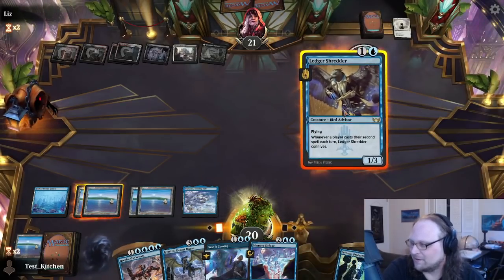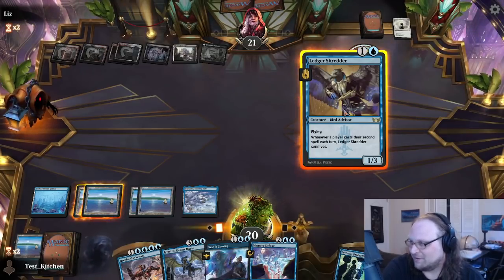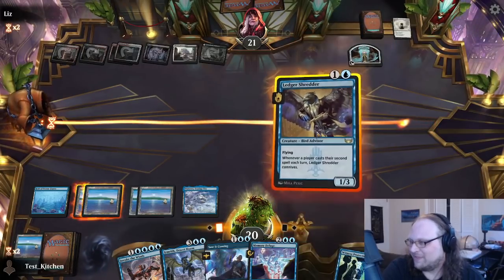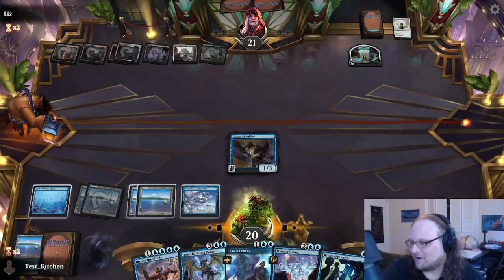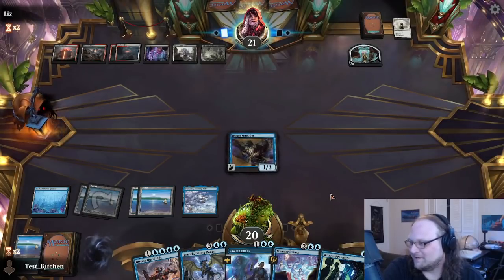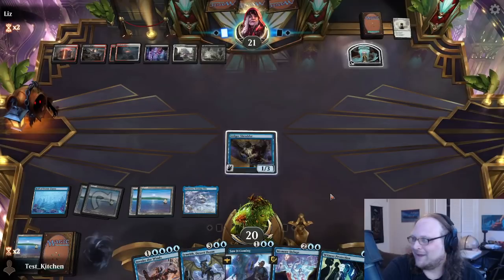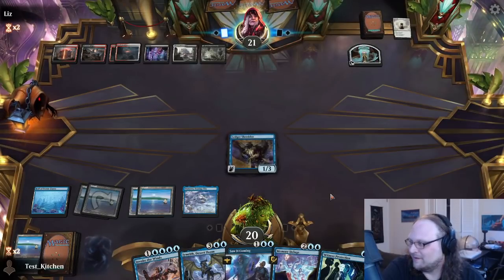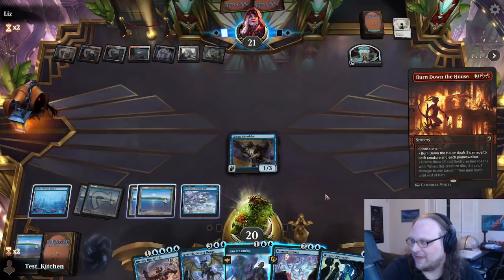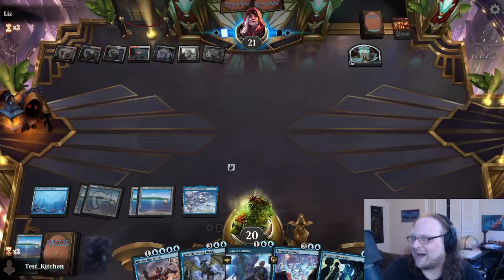What if I Ledger Shredder, then Memory Deluge, To Loose, and grow the Shredder? But then we're shields down and I don't want that. If we Emrith we're shields down too. I think I'll Ledger Shredder — try to draw one more removal spell out of their hands before we start. Emrith — they're probably not going to give us anything to Invoke. My idea is we just run them out of removal spells.